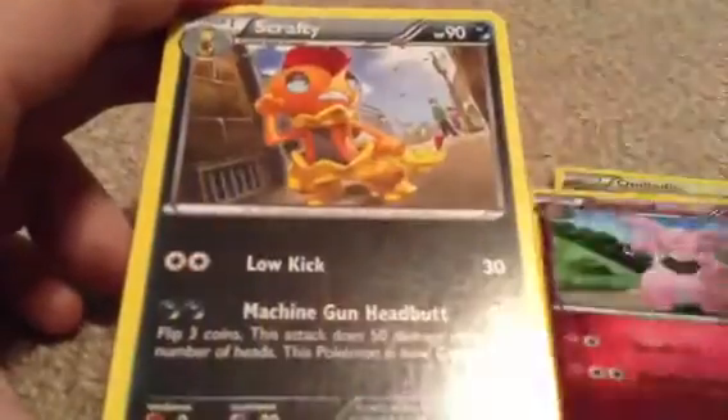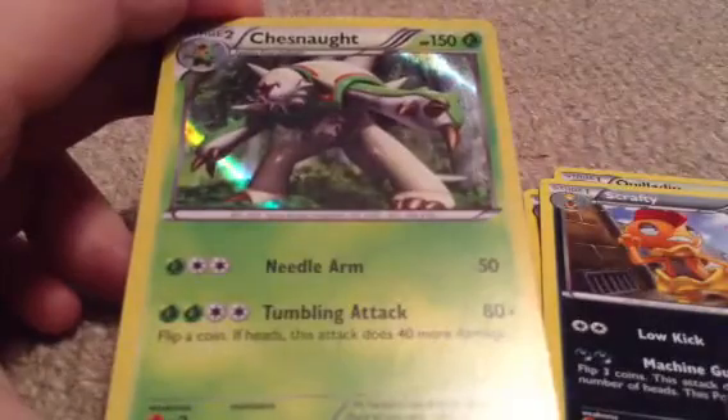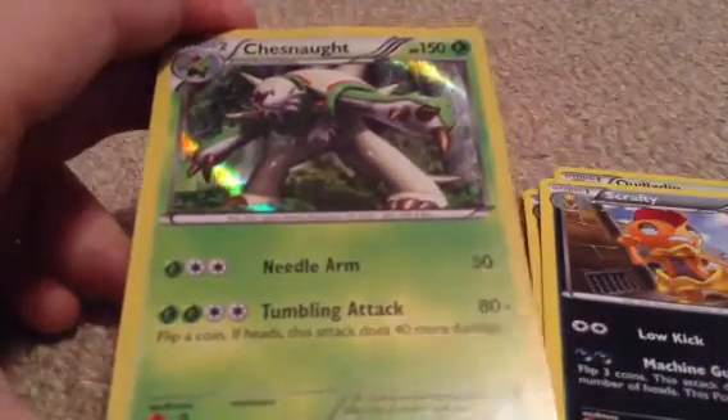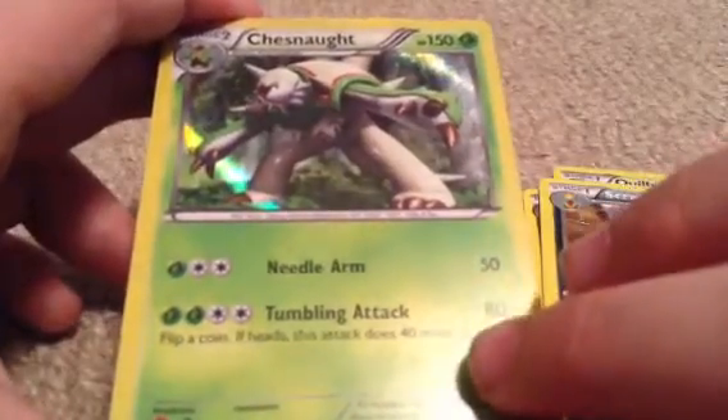Quilladin, Granbull, Scrafty. There's the promo holo — I can tell that came out of the Chespin deck because it's a promo. Holo Chespin.